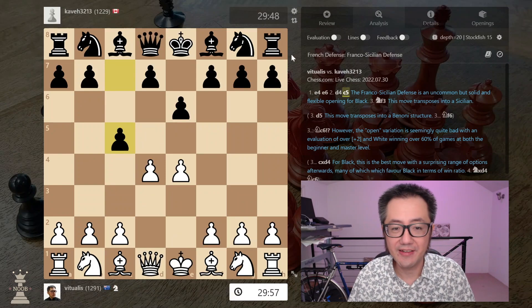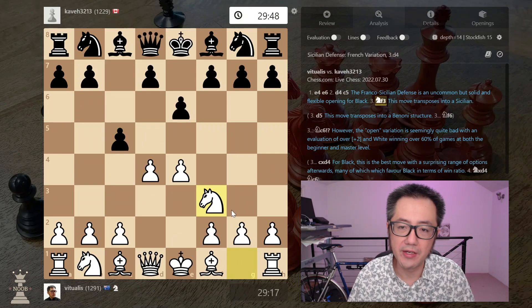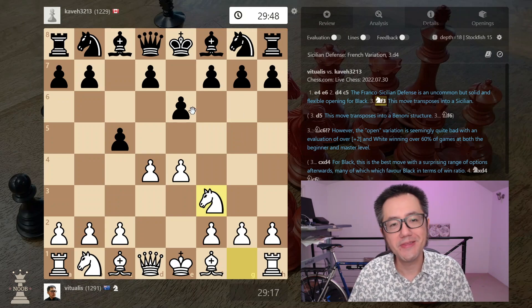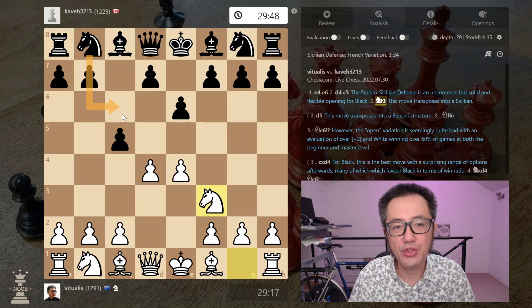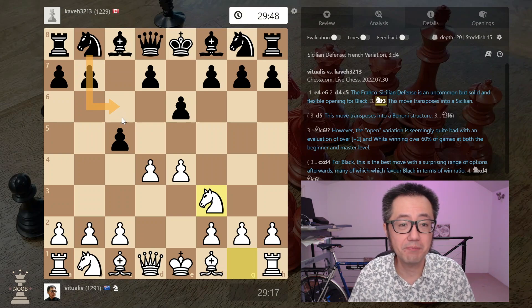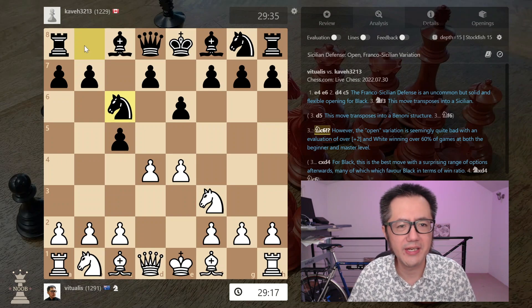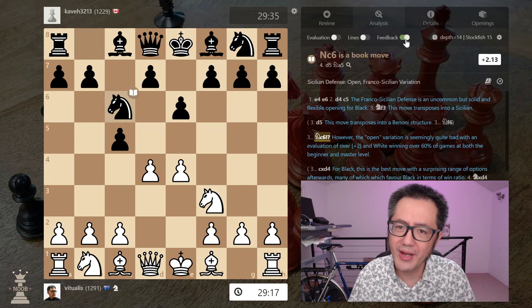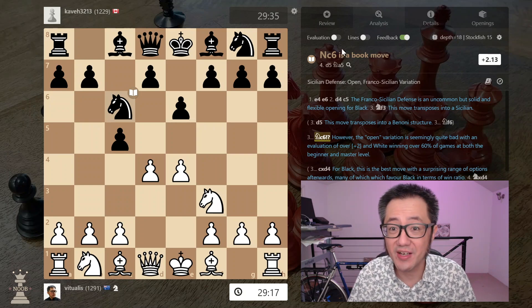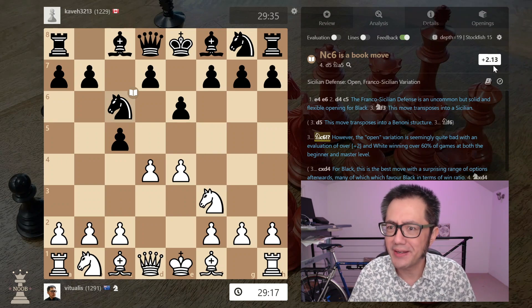Let's go back to the game I played. In this game I did, in fact, develop my knight to F3, transposing now into a Sicilian. This was where there was another surprise when I did the analysis. My opponent played what I thought was a completely sensible-looking move — developing their knight to C6, a very Sicilian-looking move. But if we look at the Stockfish evaluation, this is automatically bad. In fact, quite a bad move — plus two. Yet it's a book move with a name: the Sicilian defence, Franco-Sicilian variation — but it's plus two.